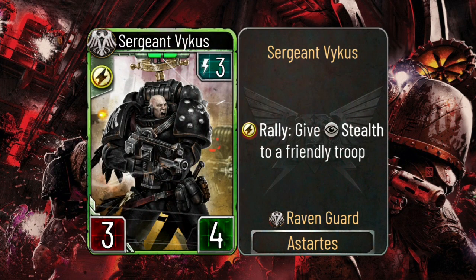The first card I have for you is Sergeant Vycus, a 3-energy Astalist with 3 attack, 4 HP, and the rally ability to give stealth to a friendly troop.